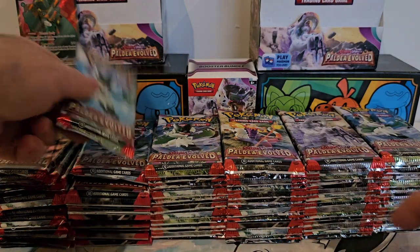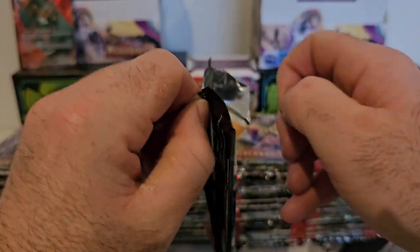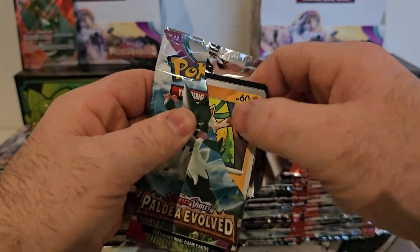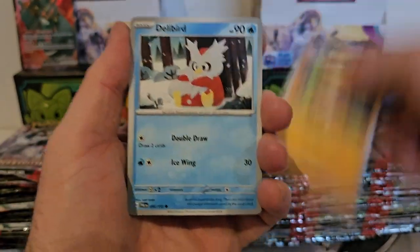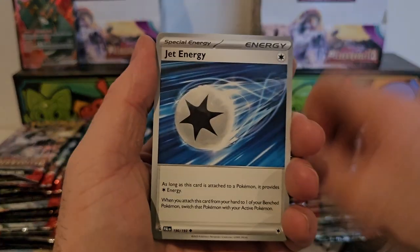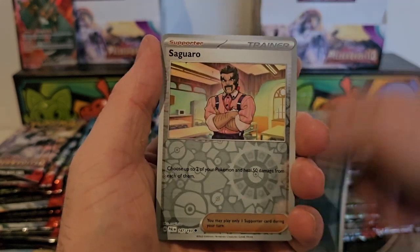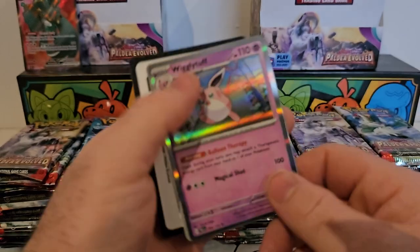Please let me know down in the comment section below what has been your favorite card out of this set so far, and what has been your own personal chase card — I'd like to know. We've got a Manky, Dachsbun, Super Rod, various common Pokémon, a Mabosstiff, Sneasel, and a Wigglytuff.